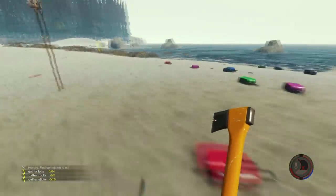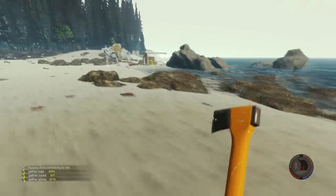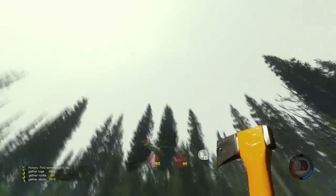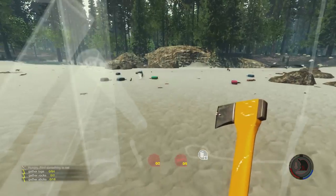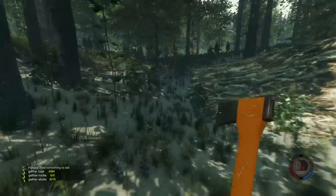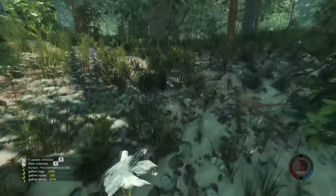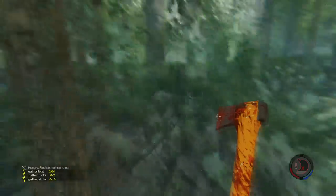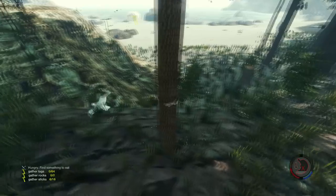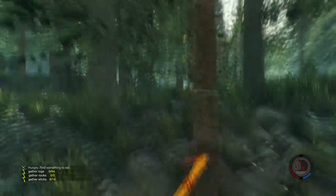We've got a lot of the stuff we need to build that. We need five logs and a few sticks — we don't have the sticks yet, we need a lot more sticks. I think I'm going to focus on the cabin today. Let's chop some of the small ones — I'm pretty sure these give you sticks. Yeah, those give you sticks, so let's chop down some of those. We got a lot of sticks out of that one! The little ones give you sticks too and shouldn't waste too much energy.